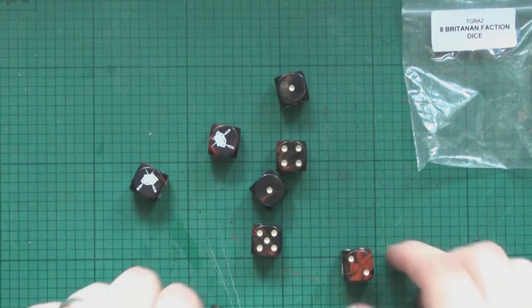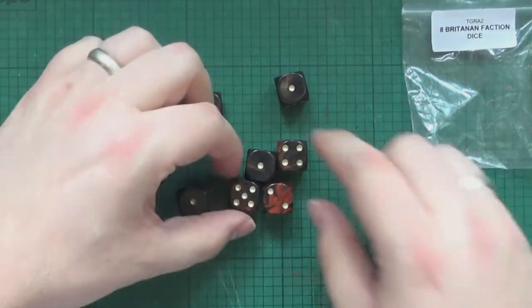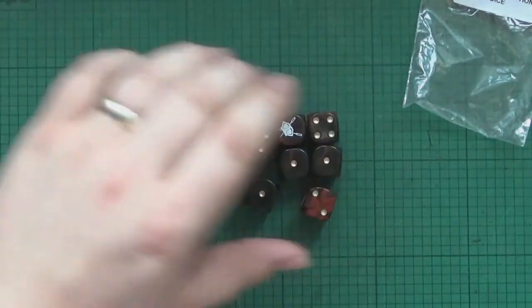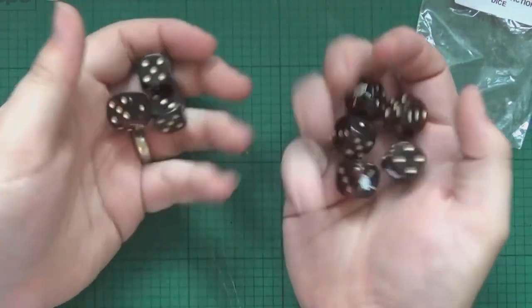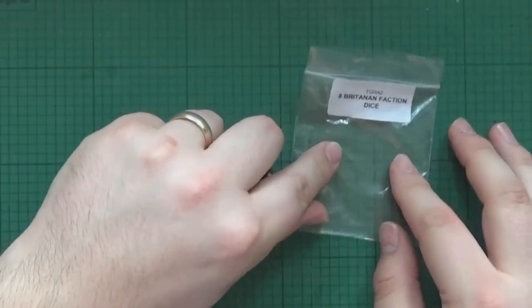Oh god. Sorry Relics, I think we've got a problem here. Look at that. Oh, we have no problem — exactly statistical. Very nice touch. Nice thing to have for your army. So that's the faction dice guys. Obviously there's no assembly for this one, so we'll move on to the next one.